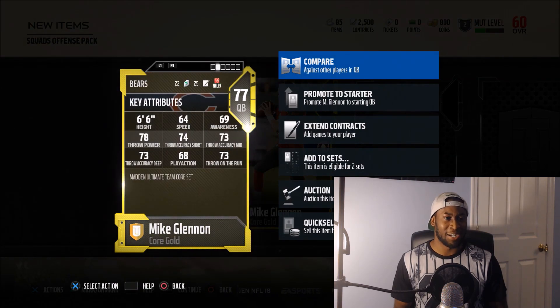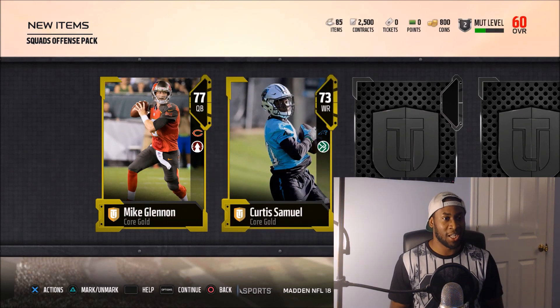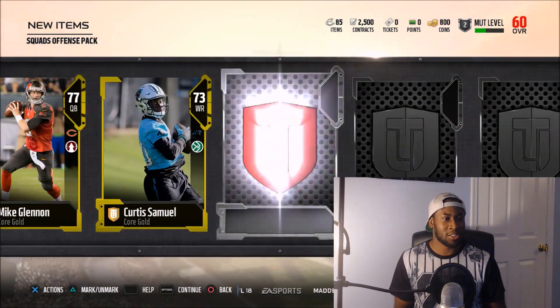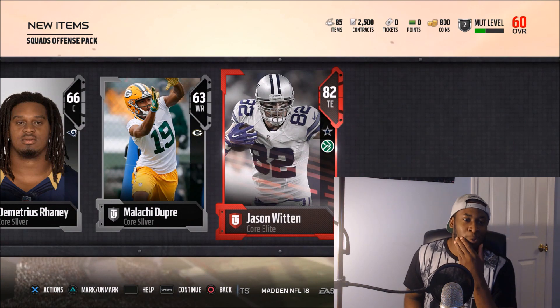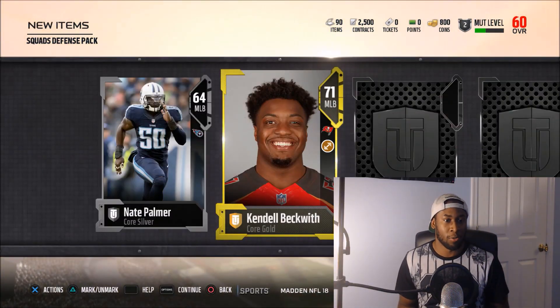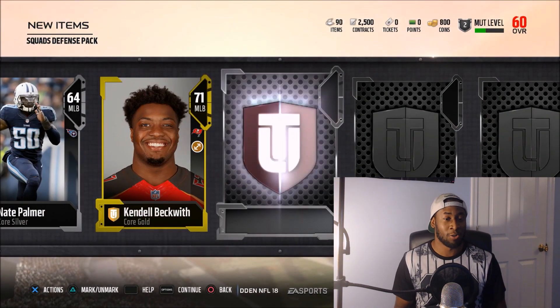I may have spoken too soon — Mike Glennon is not going to start. I'm sorry, even if his stats were amazing, there's no way he was going to start. Curtis Samuel — 88 speed! Oh my goodness, that's the budget beast right there. Let's go! Speed early in this game is huge. Jason Witten though — 71 speed. Moving on to another squad defensive pack. Starting off with Nate Palmer and then Kendall Beckwith — he looks like he has good speed, 77. That's slower than Randy Gregory though.